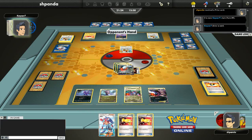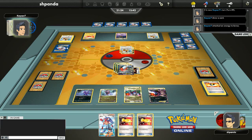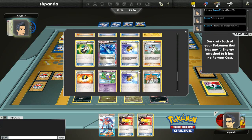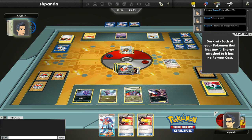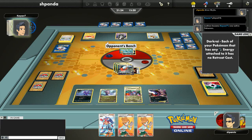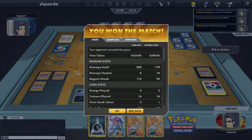Now I have two Catchers in my hand and a Skyla. I'll be able to Skyla for a Juniper probably. He sends up an Eevee, gives it a DCE — he needs a Cofagrigus. He gets a Leafeon, which is going to do twenty, forty, sixty damage. And he ends up conceding the game. There we go — that was a Hydreigon game, I hope you guys enjoyed. I know I enjoyed it.